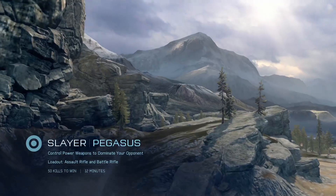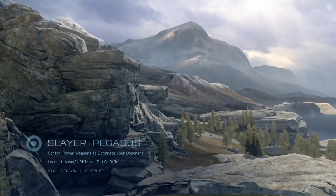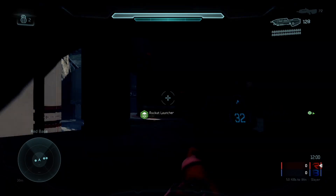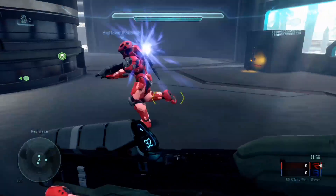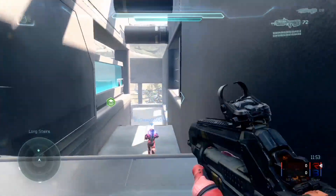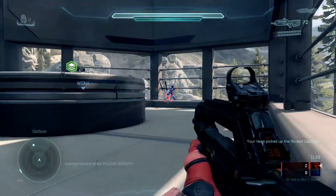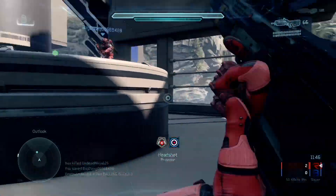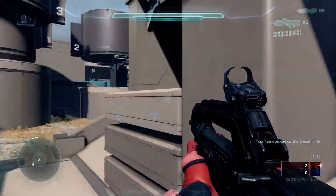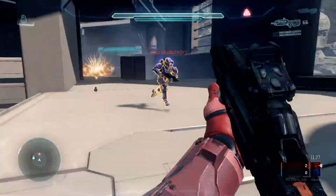Hello everyone and welcome to another video covering the Halo 5 multiplayer beta. Today we're going to be taking a look at the new forgeable map Pegasus. This map is unique because it's our first look at a forge canvas within Halo 5, and right off the bat you can see a lot of new pieces. To my right you can see some of these new rail pieces and smaller objects that we never had in the canvas before, as well as some cylindrical pieces we haven't had before.